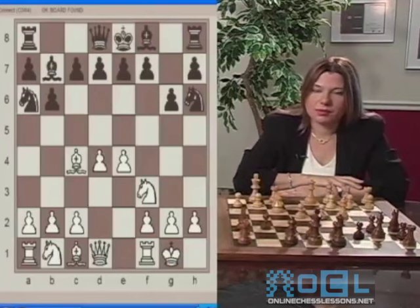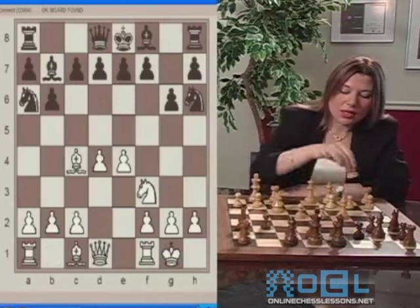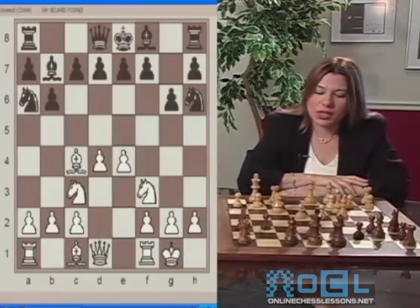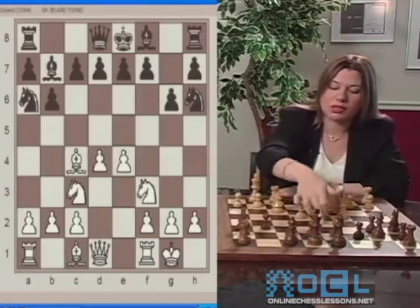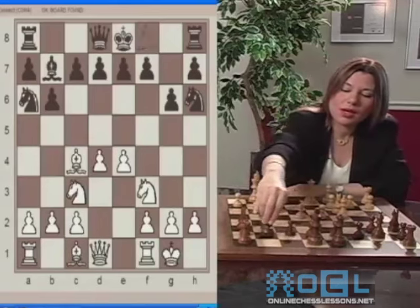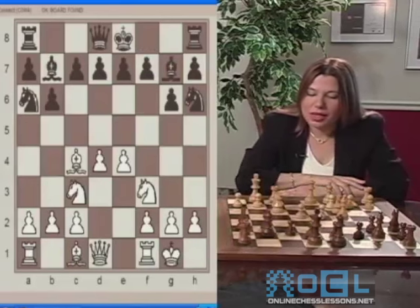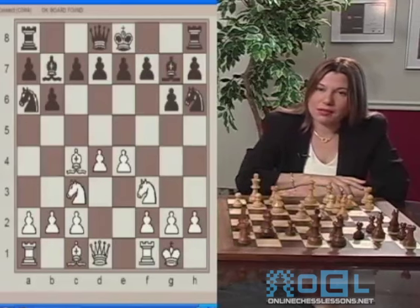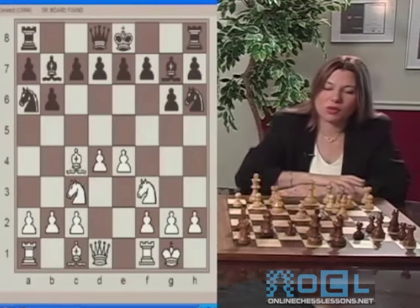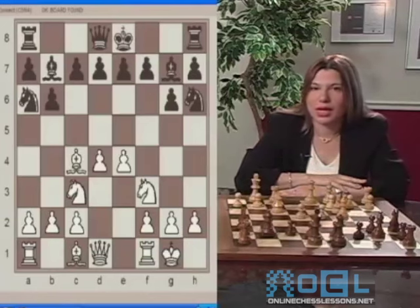White responds with Knight to C3. This move develops, protects the pawn on E4 that was hanging, as well as controls the second center square on D5. And now Black plays Bishop to G7. Finally, it was about time. That's a good move. Black develops and controls two dark center squares on E5 and on D4, and also prepares to castle.